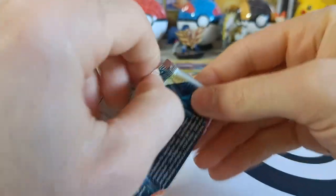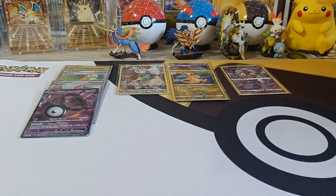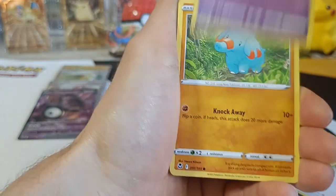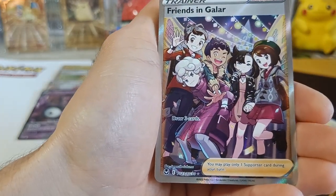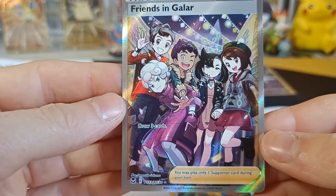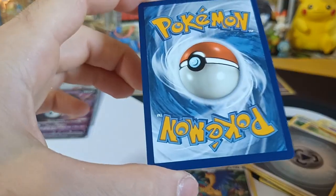Number fourteen! Should be able to pull something — it's been a while since we got an Ultra. We got Priothorn, Toxicrow, Professor Laventon, Rotom, Benary, Adripi, Fampi, Fletchling, Energy, and Full Art Trainer Gallery — Friends in Gellar! And Holographic Archeops! Full Art TG card, number twenty-three of thirty — centering looks good, back looks clean! Let's sleeve it up and continue!